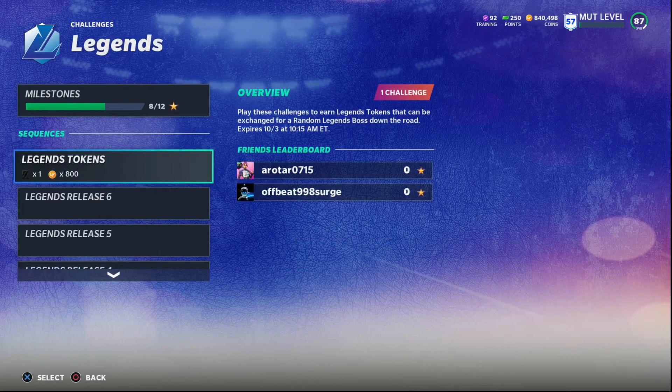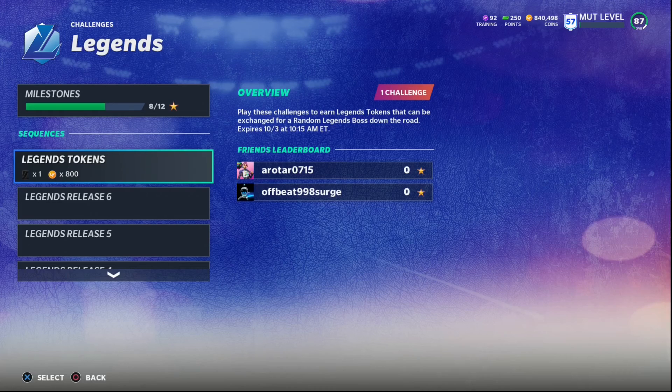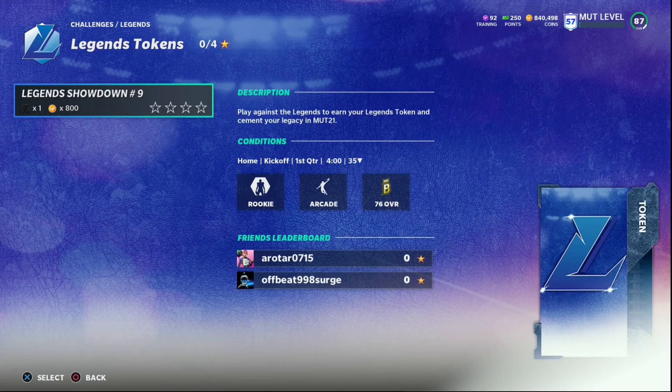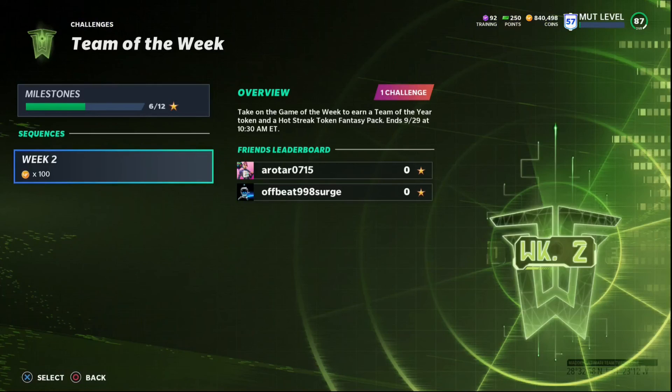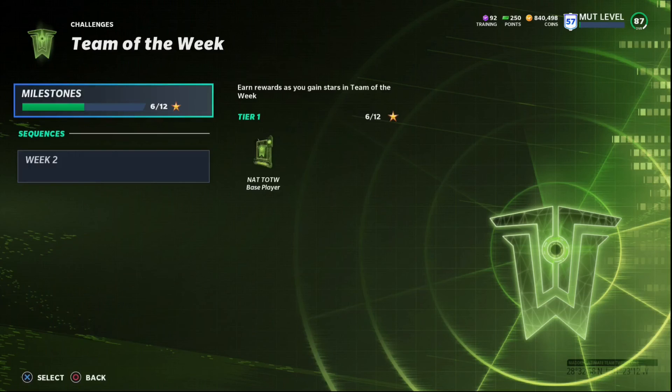Finally, if you haven't started the Legends token grind, make sure you get started this week. I believe you need 16 or 18 tokens to earn a free max full Legend player. Right now I'm on Legend token number nine — you just play one full game and get a free token. You can also grind Sam Mills challenges for tokens. And make sure you're doing your Team of the Week challenges — every week you get a Team of the Week token, and at the end of January you need at least 13 tokens to earn a free Team of the Year player, which are 95 to 96 overall and very strong.